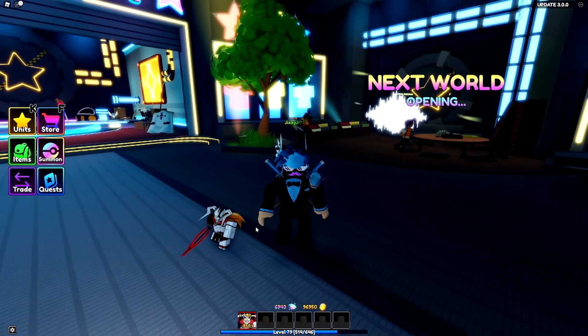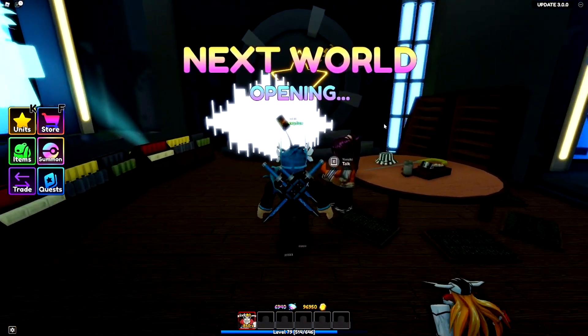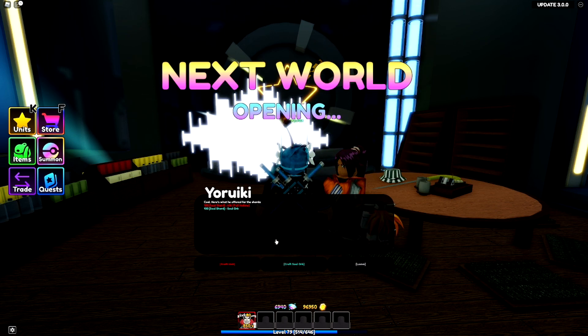There's even just a chance to get the unit itself, but once you get a total of 100 of these shards, head over to this NPC right here next to the summon area. Go through the talking, and you want to open up the shop where you'll be able to either buy the Itchy or a Soul Orb for 100 of those shards.